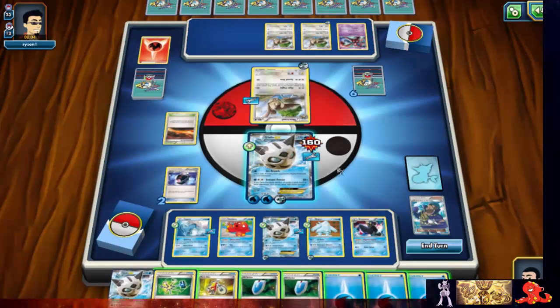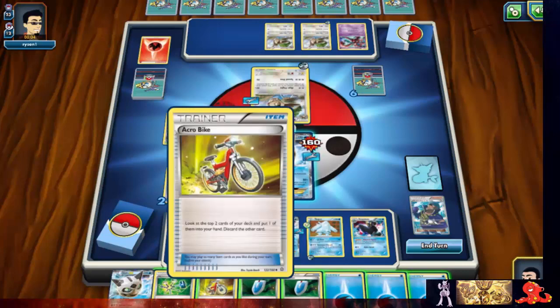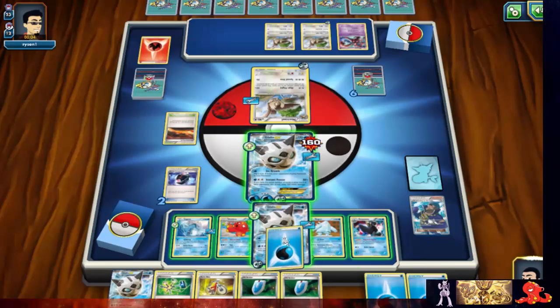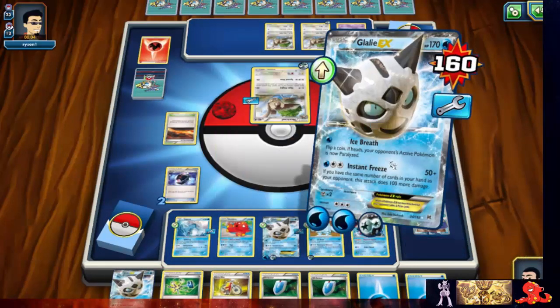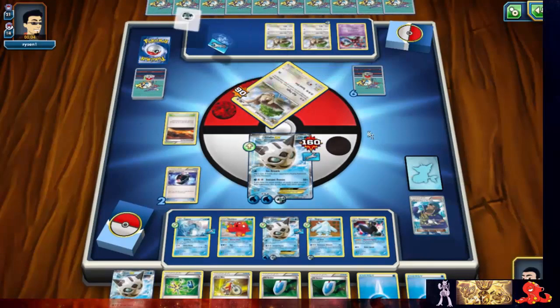How big is his hand? Eight cards — ours is eight as well. I'm gonna go ahead and just play an energy. I don't need the 50 — I'm going to just play an energy and attack with Insta-Freeze. Just enough to knock it out.